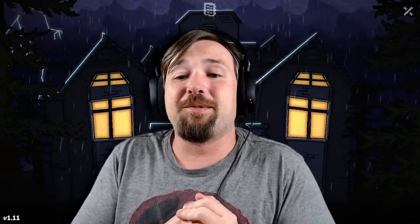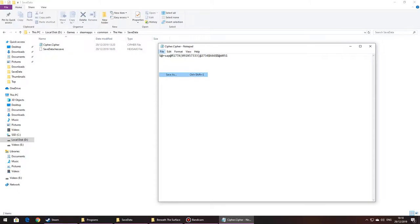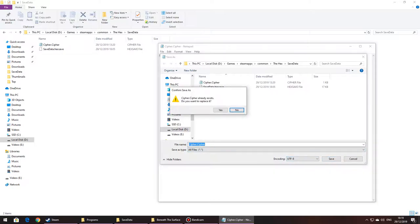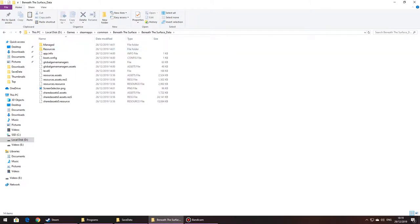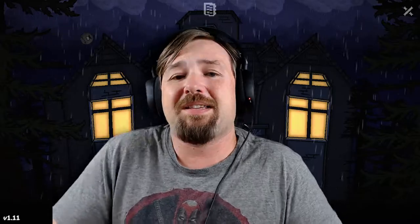The first thing I discovered was this file called cypher.cypher, which you have to make — you can make a notepad or text file, copy in these exact things, and then save it as all file types cypher.cypher. You've got to put that cypher.cypher file in your save data folder in the hex directory. You also need to put the cypher.cypher file in the Beneath the Surface game directory.